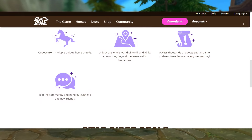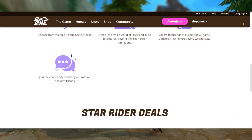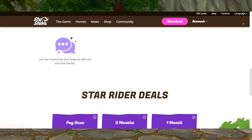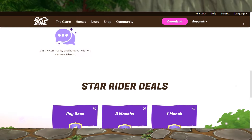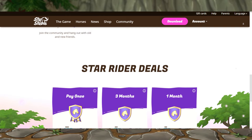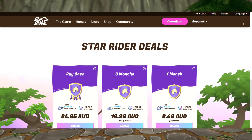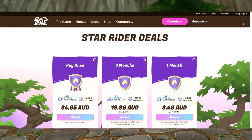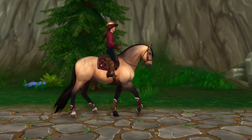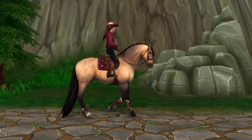If you haven't upgraded to a lifetime Star Rider yet, I highly recommend it for long-term saving. But hold off on purchasing it immediately. Instead, wait until the latter half of each month, when Star Stable typically offers a 30% discount. Since becoming a Star Rider isn't cheap, saving some money on this upgrade is always the best option. This discount offer occurs monthly, so keep an eye out for it and take advantage of it.